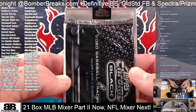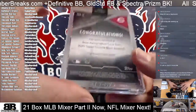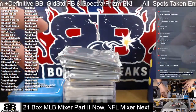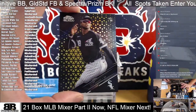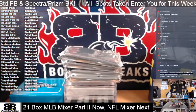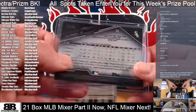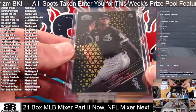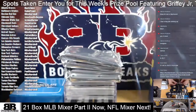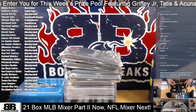Let's take a look at Topps Chrome Black. Reds — Luis Castillo, base auto Luis Castillo Cincinnati on the one-touch. Oh man — 37 of 50, rookie card Luis Robert. Boom! Yeah, that's a very nice hit.